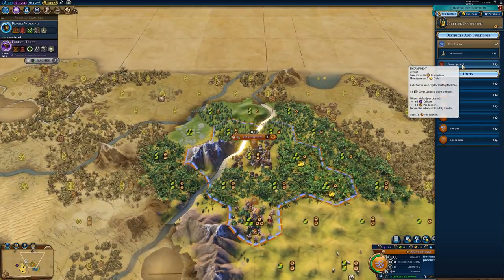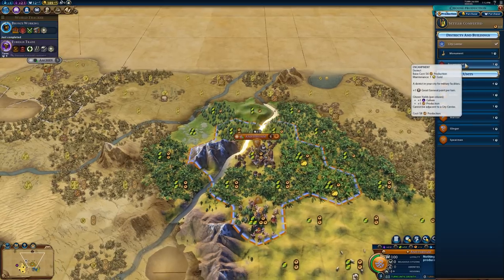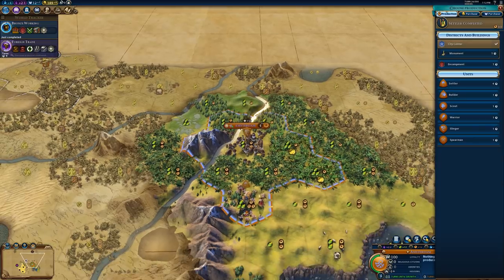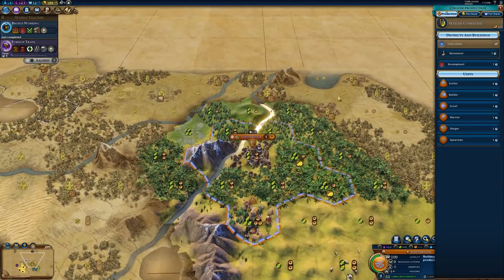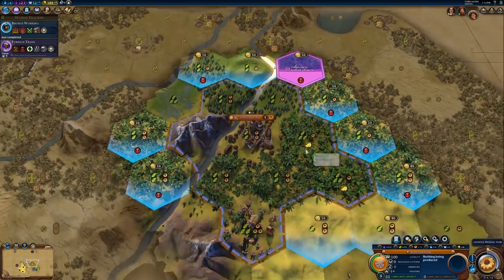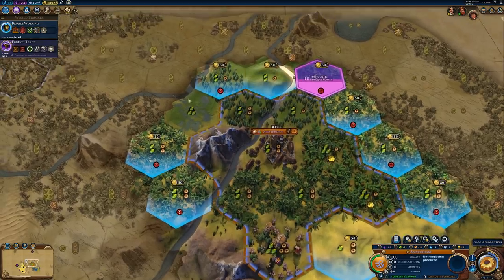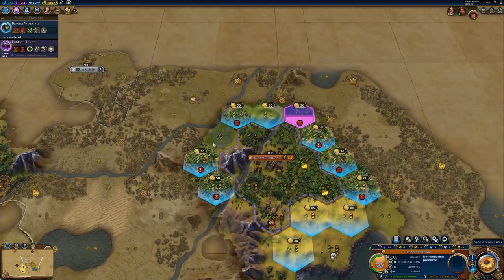As far as placement goes, it is fairly similar to the other districts but it does have a unique caveat. With the encampment, you can put it on any land tile that is not a luxury or a mountain, as long as you have the tech to clear what's on the tile. However, it also has to be at least two tiles away from the city. As you can see, I can't put the encampment on any of these tiles because it is only one tile away — it has to be at least two tiles away in order to place it down.